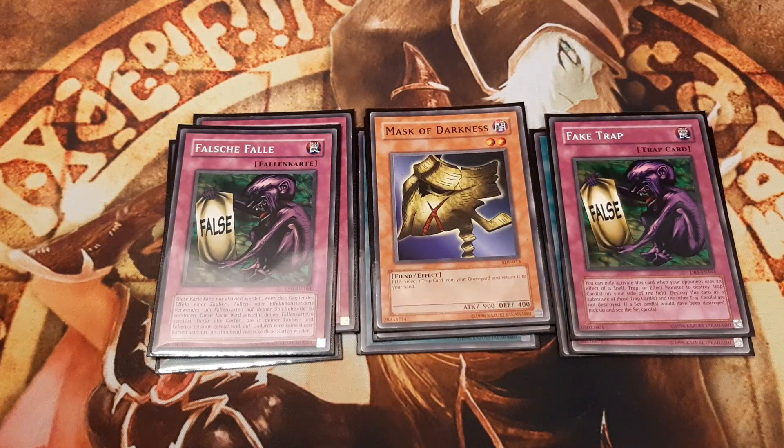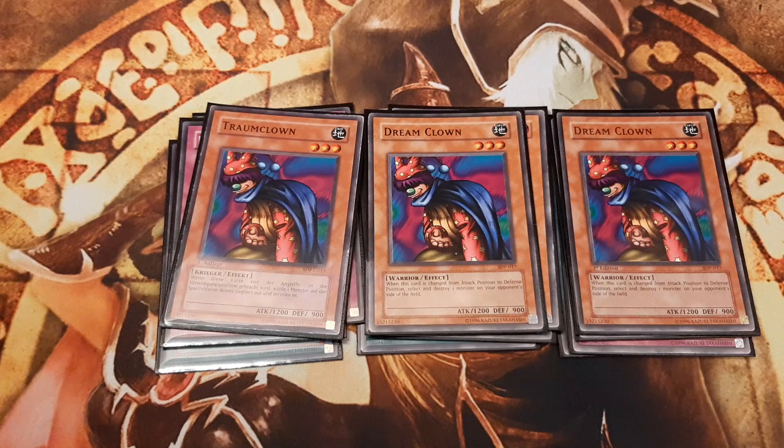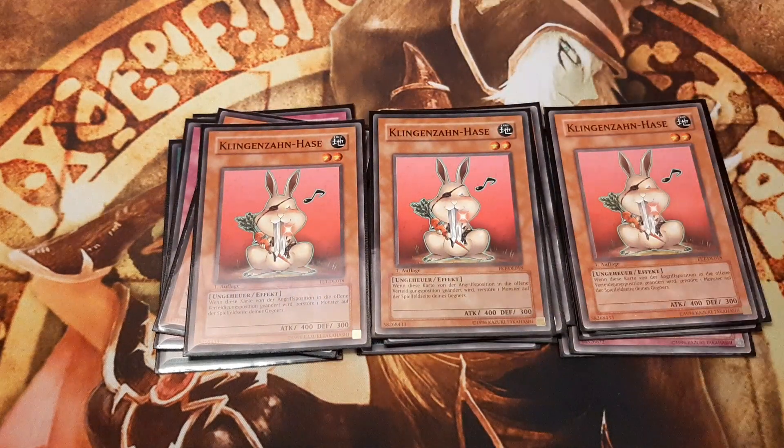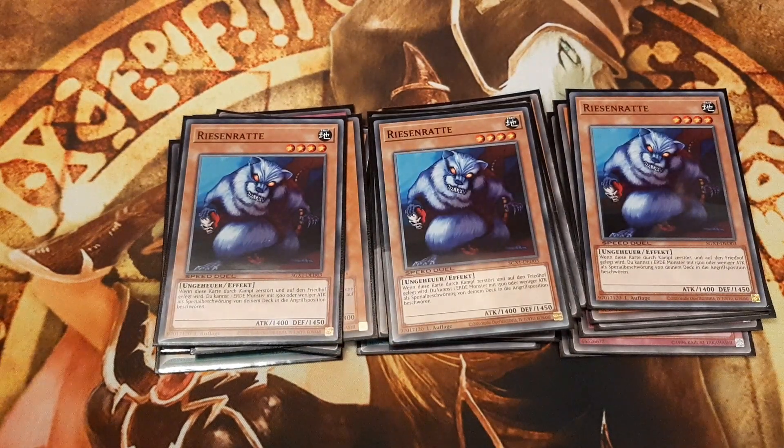The Clown engine in this build consists of triple Dreamclown, triple Blade Rabbit, and three copies of Giant Red to either float on battle destruction into Dreamclown or into Blade Rabbit. Both Clown and Rabbits share the same effect: whenever they switch from face-up attack into face-up defense position, we can destroy one opposing monster. With our MVP Labyrinth of Nightmare, we simply summon either one in attack mode and wait until Labyrinth of Nightmare automatically puts them into face-up defense position during our end phase. During the main phase of the following turn we can switch them back into attack mode, attack with them if we so desire, and wait until the end phase to once again trigger their destruction effects.